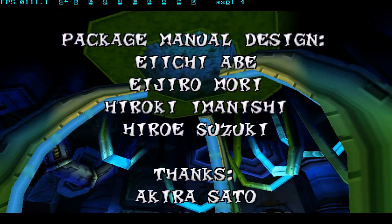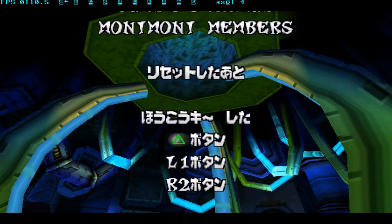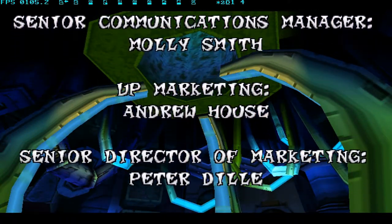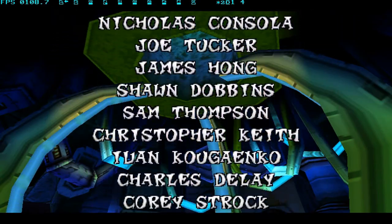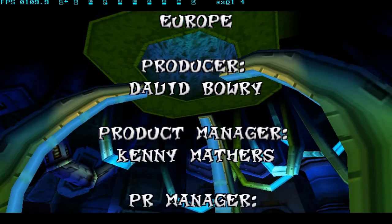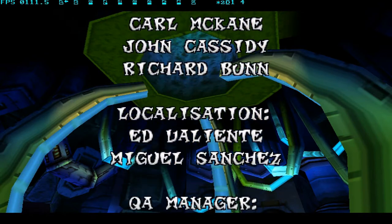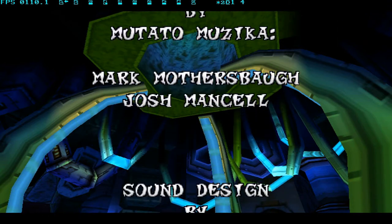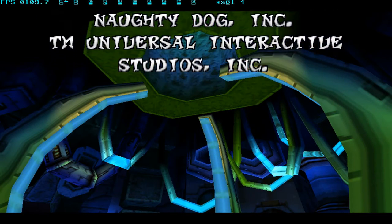So yeah, now after we've beaten Cortex, we are going to start getting relics. Then we'll have to travel to the sixth Warp Room to get all the stuff — actually get all the relics first from Warp Room 1 to Warp Room 5, then go to Warp Room 6, get the rest of the stuff, and backtrack to the levels we need to. Hopefully in the Area 51 level — something like that — I won't fail at it, because I really do fail at that level.